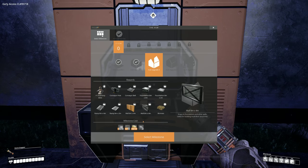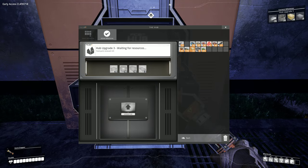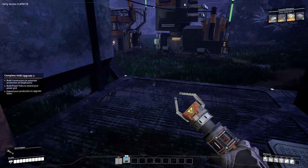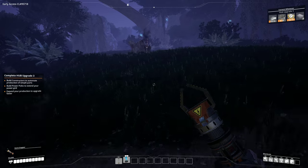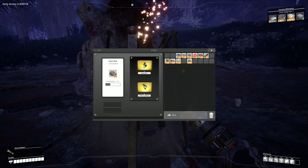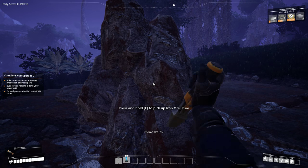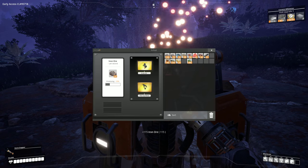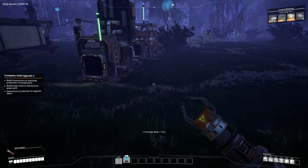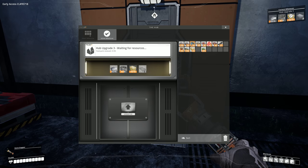Grab all this good stuff which we're going to need. Later on we get a chainsaw and can clear out the trees. Let's go get our iron, grab all, feed it in here, grab our ingots, stick our ingots in here — keep that all going. What do we need for the next upgrade? We can make all of it. Ten concrete, we need some more of that, and quite a few plates.